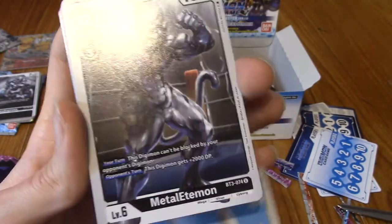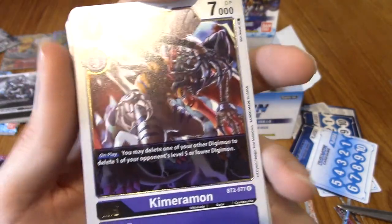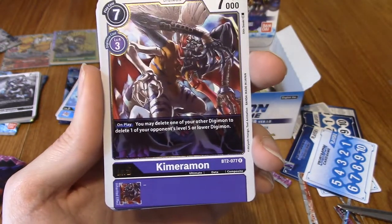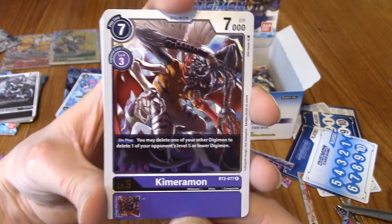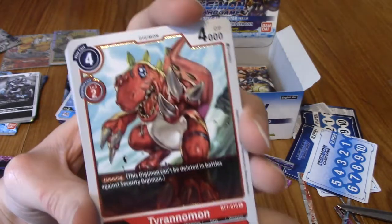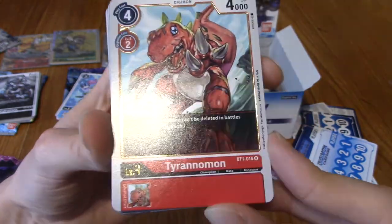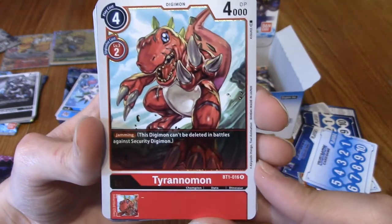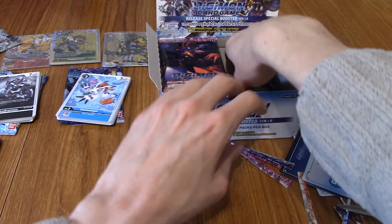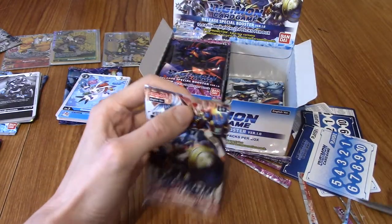Chimeramon — yeah boy! I remember Chimeramon — this is at the end of Adventure 2, wasn't it? Our other rare is Tyrannomon — all right, cool. Controversially, I think Tyrannomon is just as cool as Greymon. Three packs left — I'm really bad at counting apparently. Looking at the pile, it'd actually make sense that I should be opening 12 packs in Part 1.